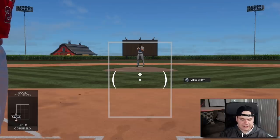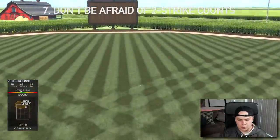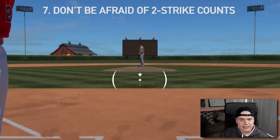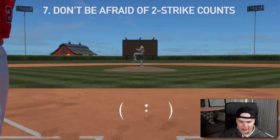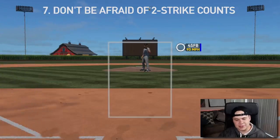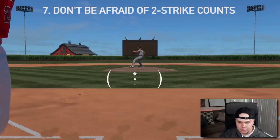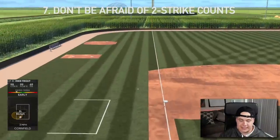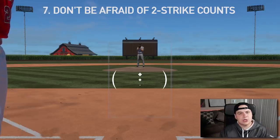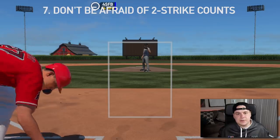Be comfortable hitting in two-strike counts. If a guy gets it to an 0-2 or 1-2 count, it's really not the end of the world in MLB The Show. It's not like real life — you don't choke up on the bat or need to get much more defensive. With a lot of the PCIs in this game, you should be able to get to anything at any count. Don't be afraid to take pitches, don't be afraid to get into two-strike counts. Trust your input, trust your thumb on the analog. The more pitches you see, the better you're going to get at the plate.